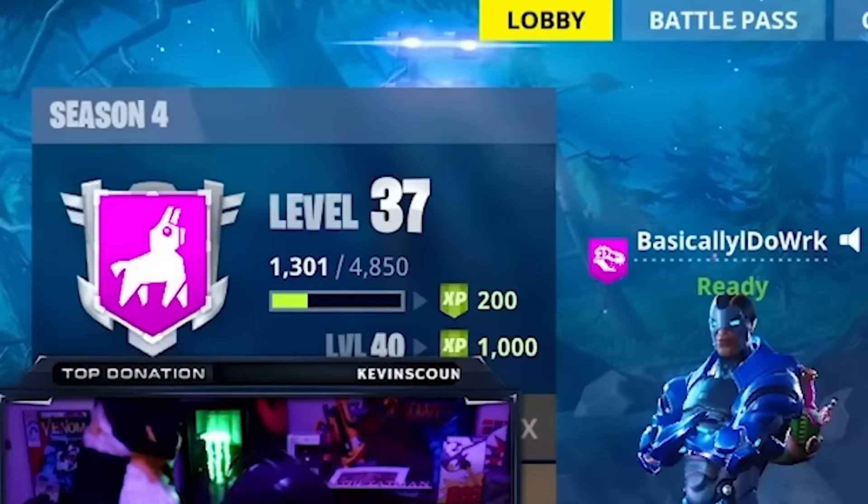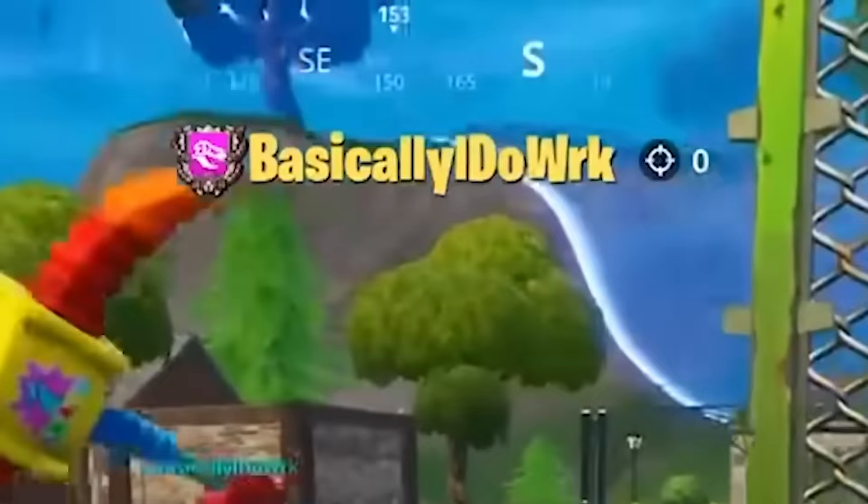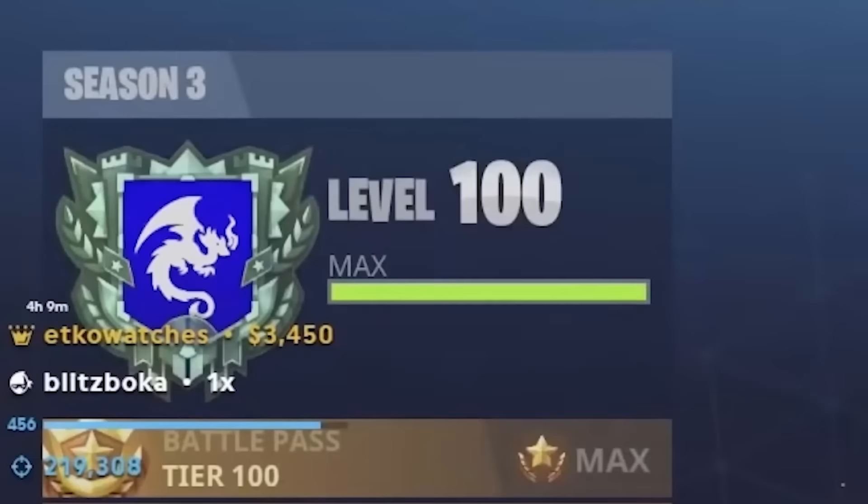At number 37, Fortnite Banner Borders. When you were spectating your teammates or pressed escape, you could see these Fortnite player borders based on your season level. We never noticed when they were gone, but this is one of the big things that reminds us of OG Fortnite.